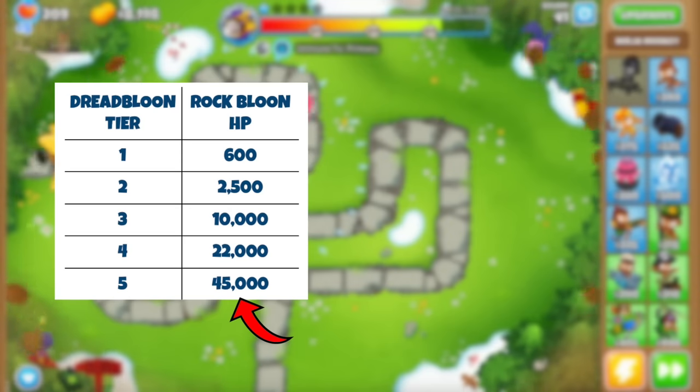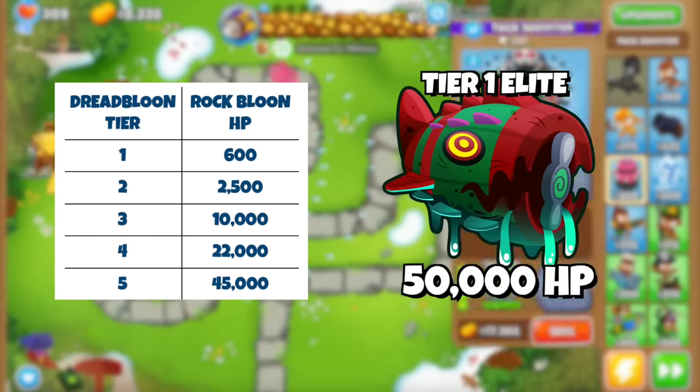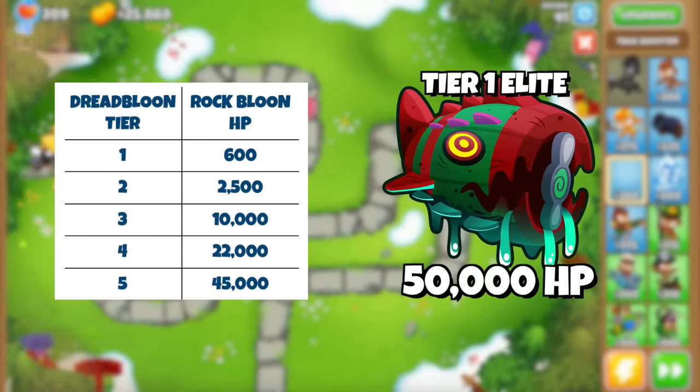For example, one Elite Tier 5 Rock Bloon has 45,000 HP, which is close to Tier 1 Elite Bloom areas.